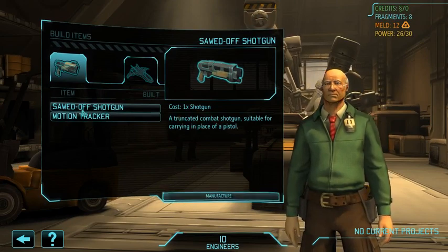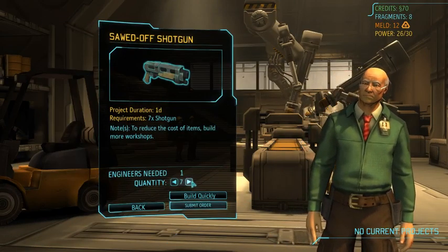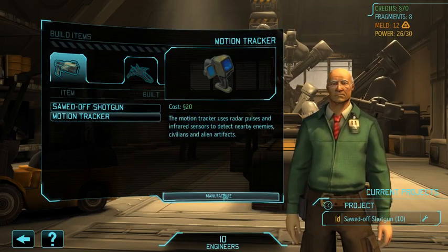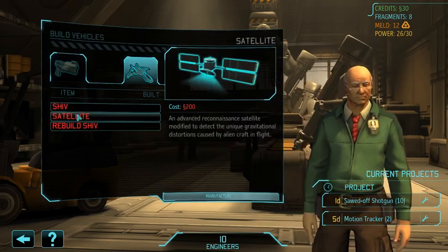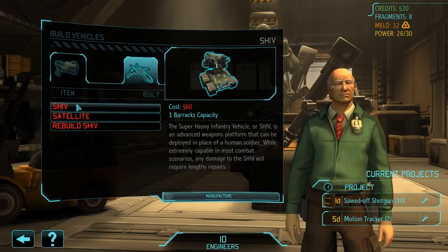We're also going to build some sawed-off shotguns. They are secondary weapons that can only be fired at point-blank range, but they hit with shotgun accuracy and shotgun power. Now we're going to build a couple of motion trackers — I'll show what they do when they actually get built five days from now. I would have liked to have built a shiv, but we don't have the cash for it, so perhaps after the first mission we can do that.